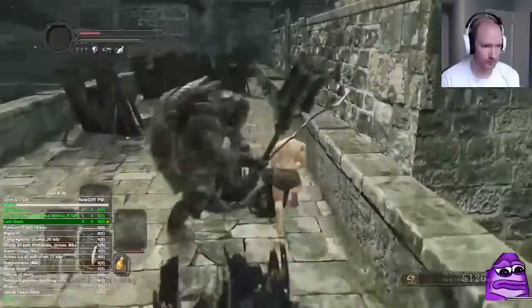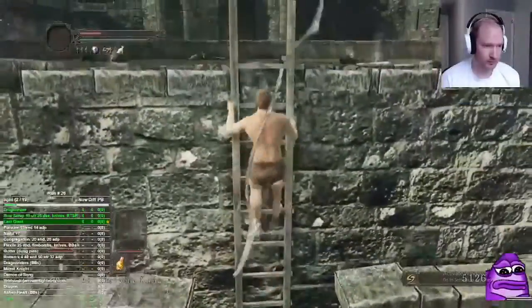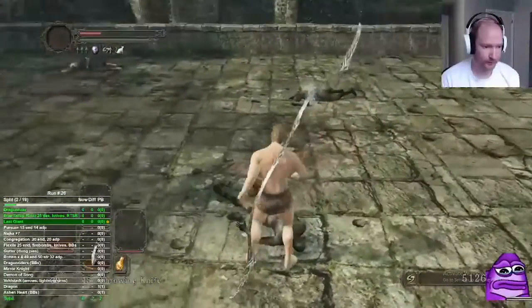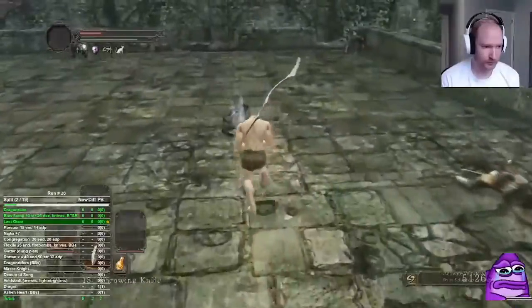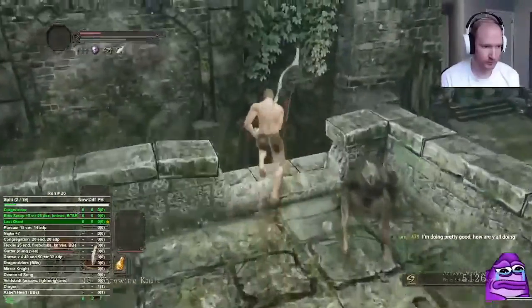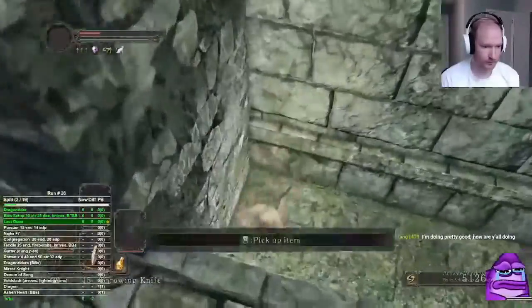Here you just want to stick to this wall and you won't aggro the hollow on the left with the bow. I grab these torches — nothing wrong with getting them — and you can sell the estus shard. I always pick up these life gems and blossoms, and then firebomb for the barrels.